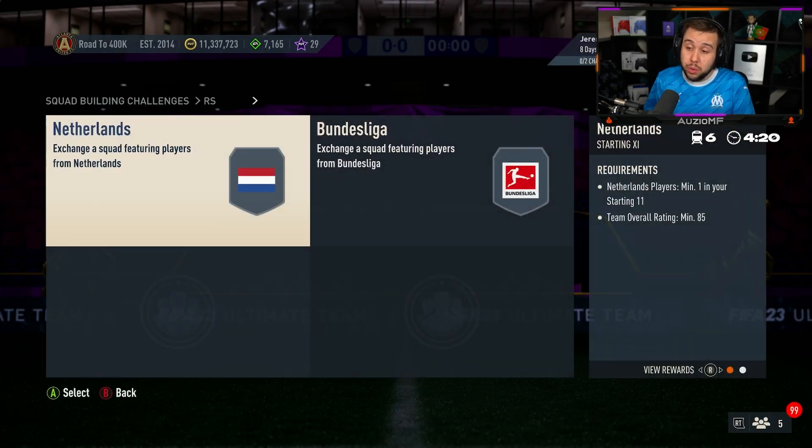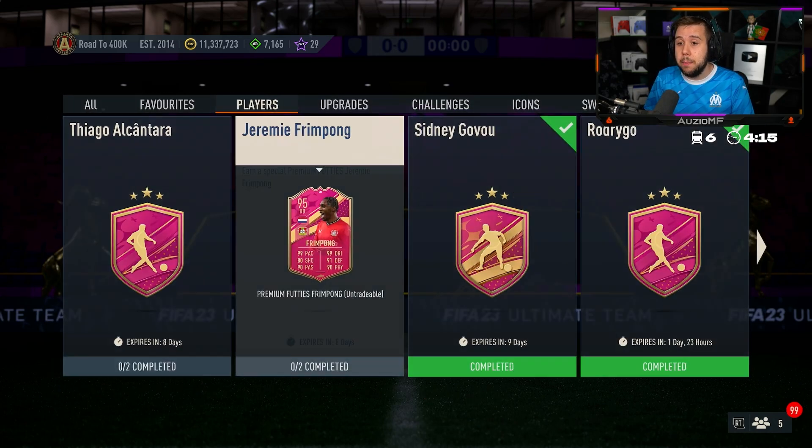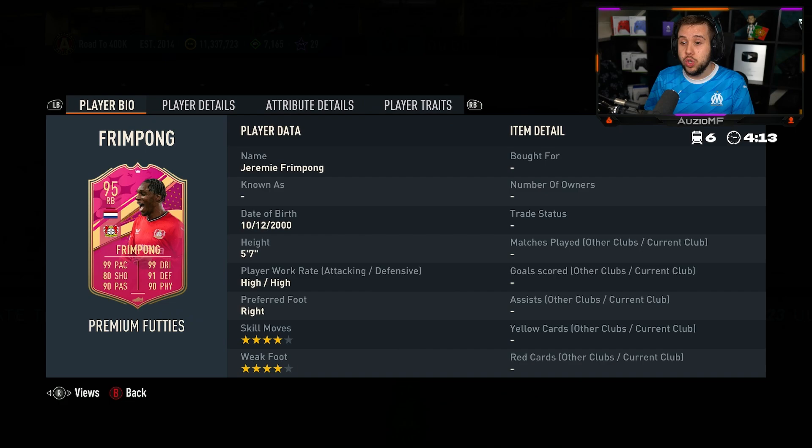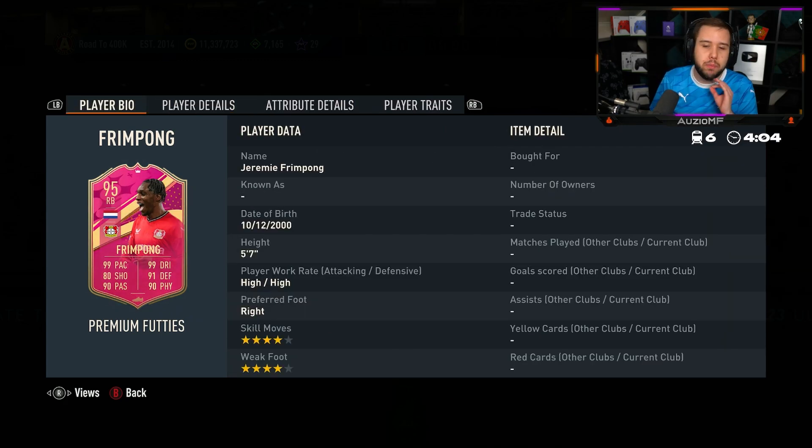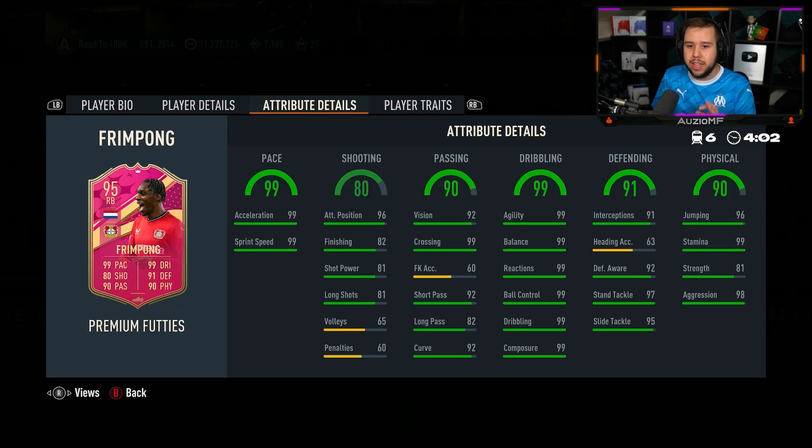I'll be honest though, four-star four-star on an 85-87 rated team he's not that impactful. When I saw the card I was hoping for a five-star skill move upgrade at least. This is probably one of those cards that looks very nice but players like Klaus are going to be better than this Frimpong card. He definitely does look nice, and I like the fact that he's a premium as well.